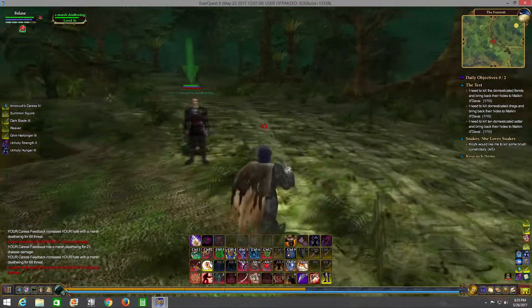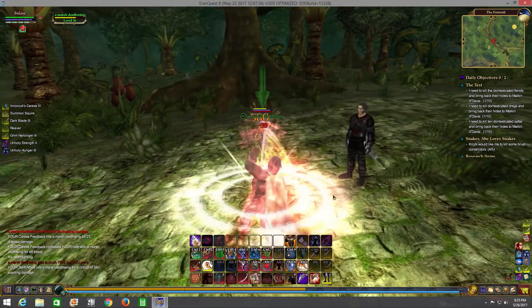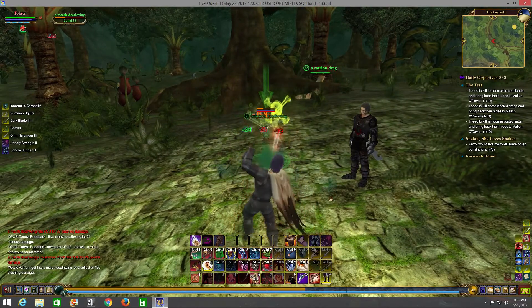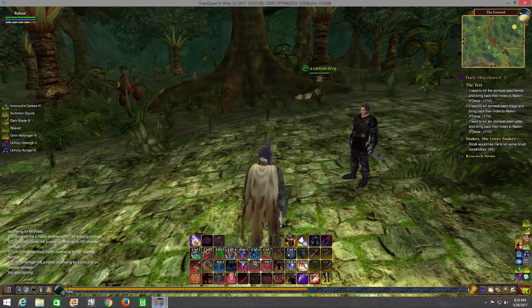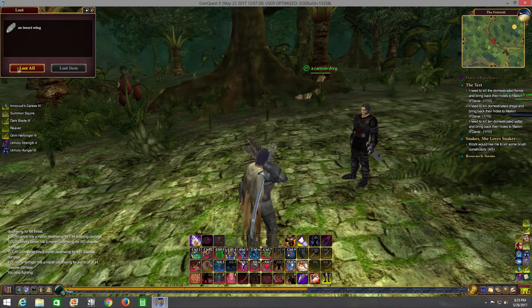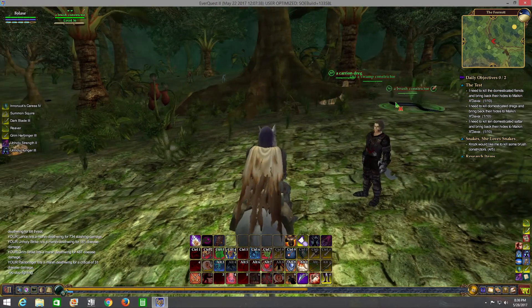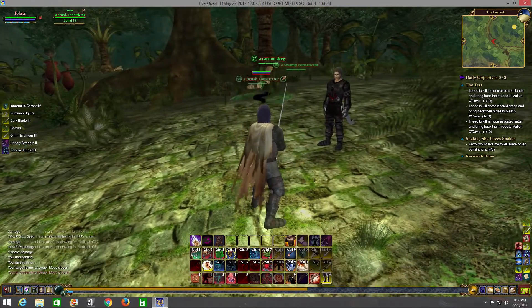The Shadow Knight can use a bow and arrow, and at first with my classic EverQuest mentality I was like, 'got to get a bow and arrow.' Then I realized I have all these ranged attacks already - there's no need for even having a bow and arrow - so I dropped it off my spell bar pretty quickly.